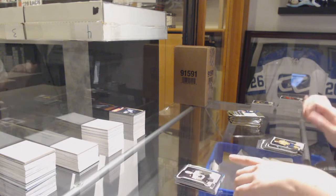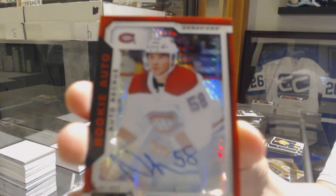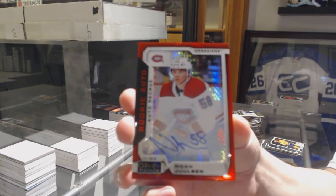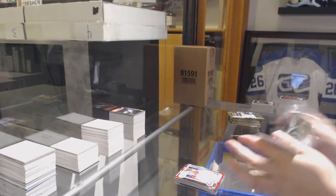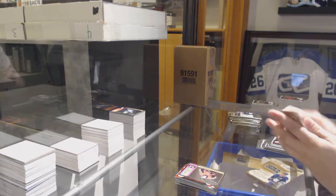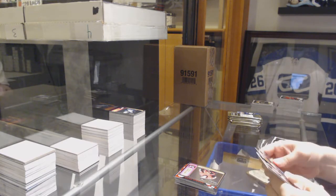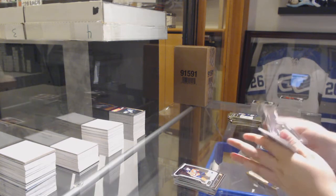Rookie of Troy Terry for the Ducks and a Red Prism Rookie Auto numbered to 250 for the Montreal Canadiens Noah Juleson. Retro for the Senators Maxime Lajoie. Retro for the Maple Leafs William Nylander and a Rookie of Evan Bouchard for the Oilers.